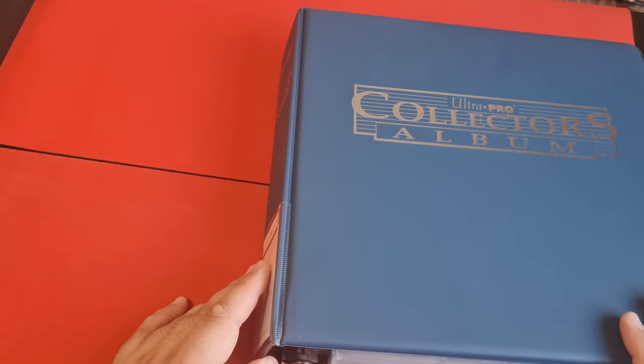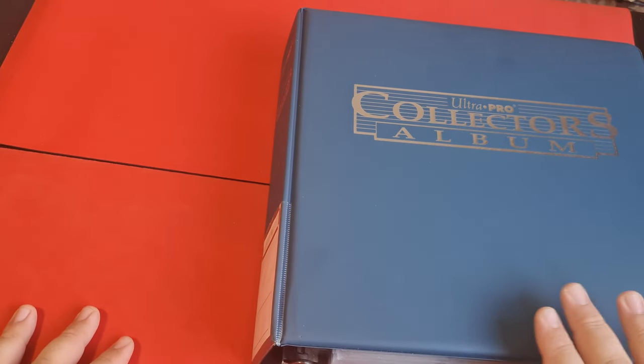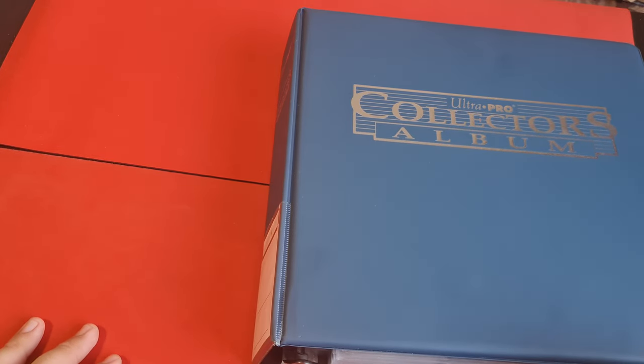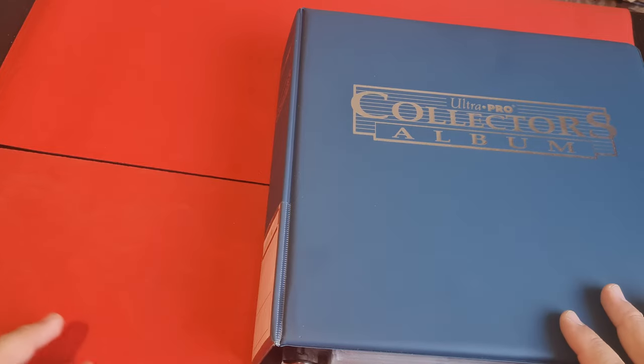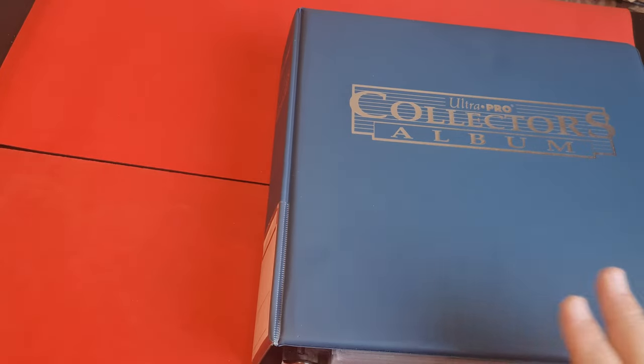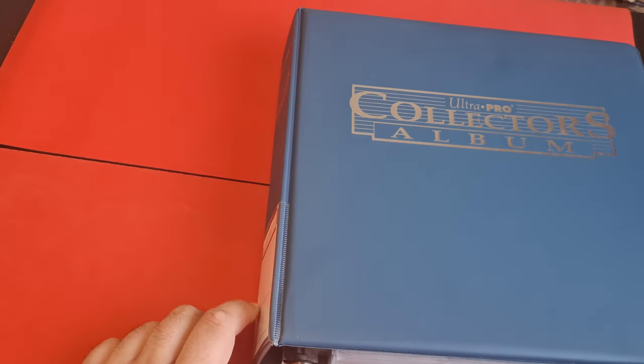Hello everybody! In this video I'm going to talk about my first binder. In this binder you are going to see white, green and blue cards. This is the first of three videos in which I'm going to showcase my collection of 93-94 Old School Magic cards — 100% of those cards printed from Alpha to Fallen Empires, of course with some reprints, but still they are definitely playable in Old School Magic.